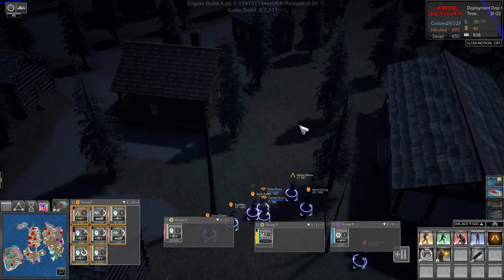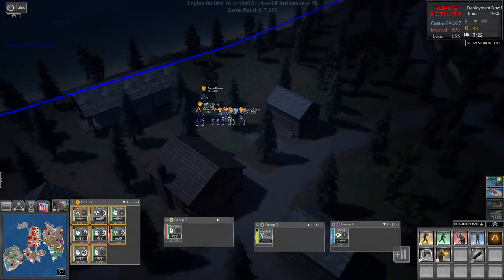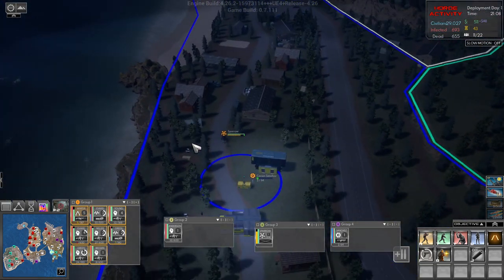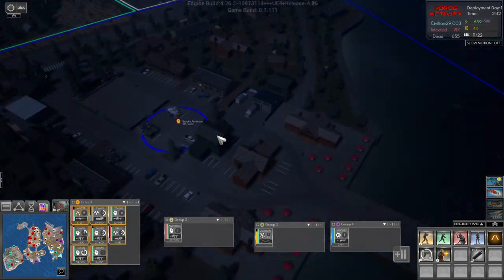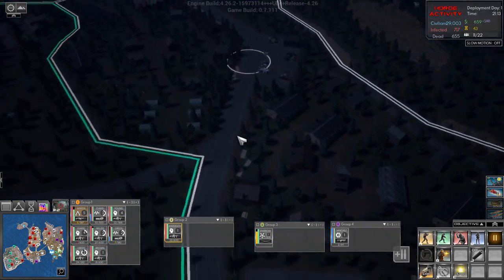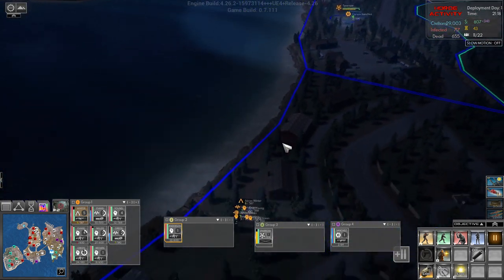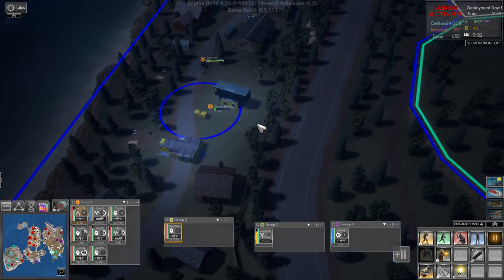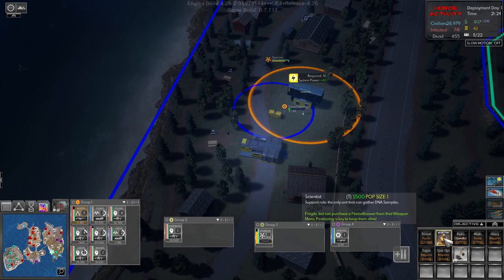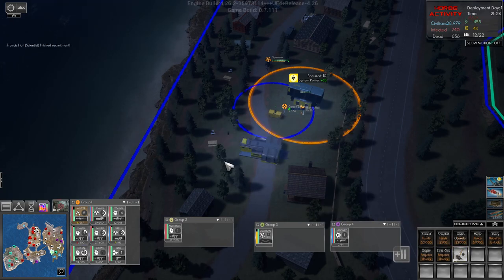How did we just lose our scientist? Jesus Christ, that's not good. I thought she was healed. So how much is a new scientist? It's only 500, so that's something at least. But the flamethrower is a bit more expensive.